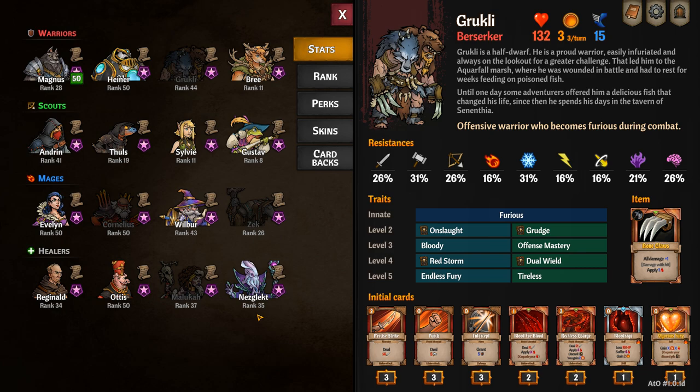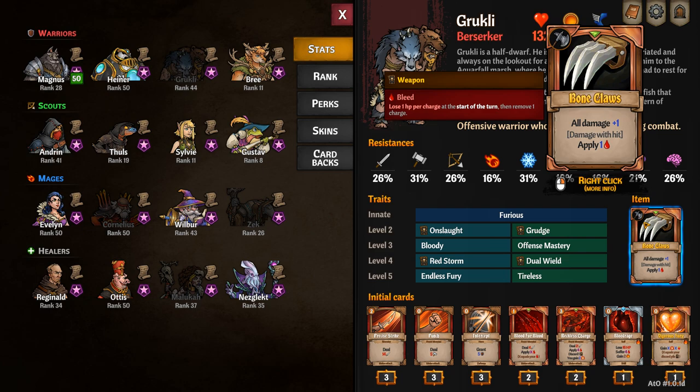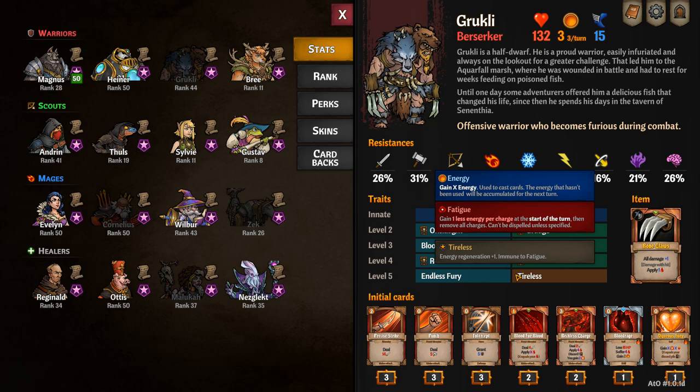Grookly's passive is Furious, which gives you Enrage stacks at the start of each turn. His unique item is Bone Claws, which increases your damage and applies bleed on hit. When leveling up Grookly, I like to go for Grudge, then Offensive Mastery, then Dual Wield, and then finally you can choose between Endless Fury or Tireless depending on how your build is going at that stage.